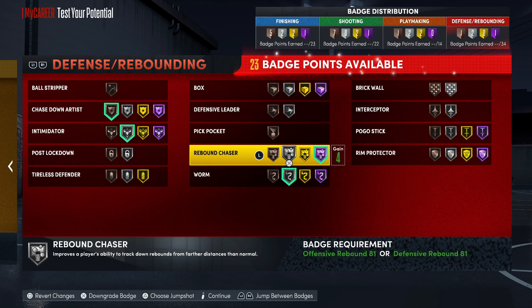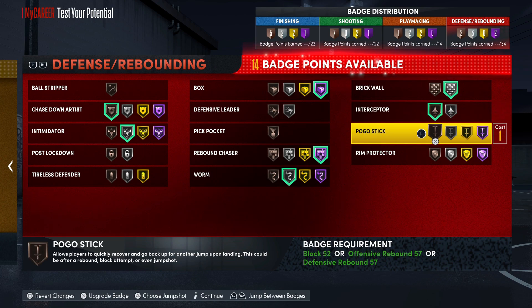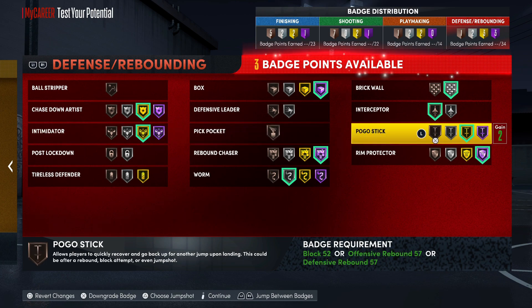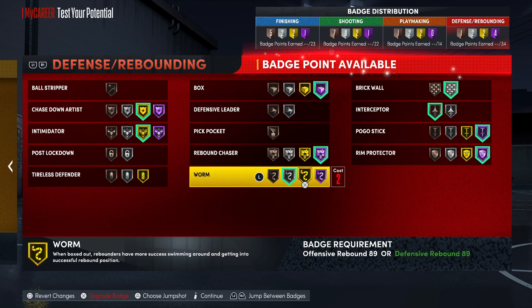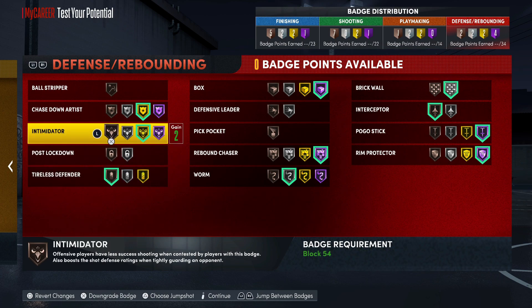Hall of Fame Rebound Chaser, Silver Worm, Hall of Fame Box, Silver Brick Wall, and Bronze Intimidator. You don't gotta throw on Pickpocket — you could upgrade the Interceptor, but I'd probably upgrade Pogo over Interceptor because even if you're not jumping all game, you always want Pogo on Hall of Fame since that's gonna help you rebound. That's really some pressure — you got 23 finishing, 22 shooting, 14 playmaking, and 34 defensive badges.